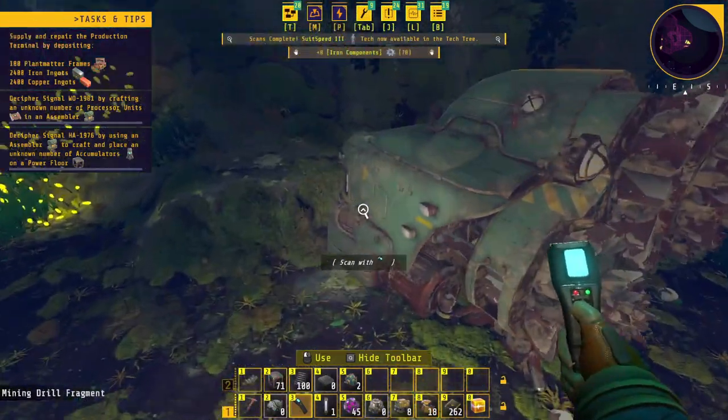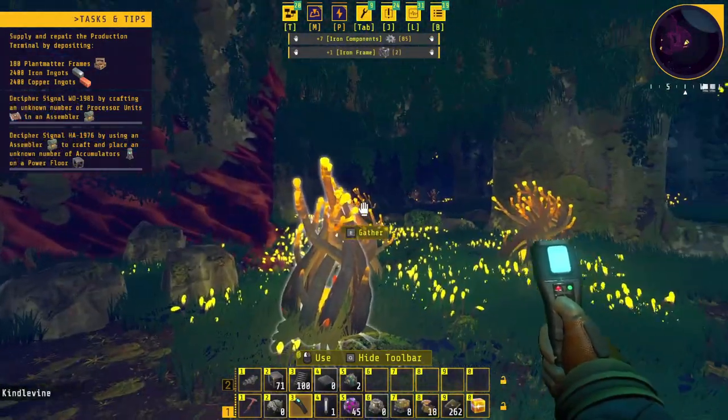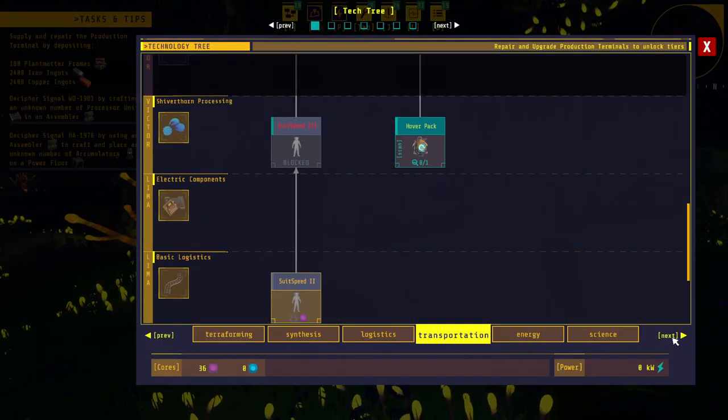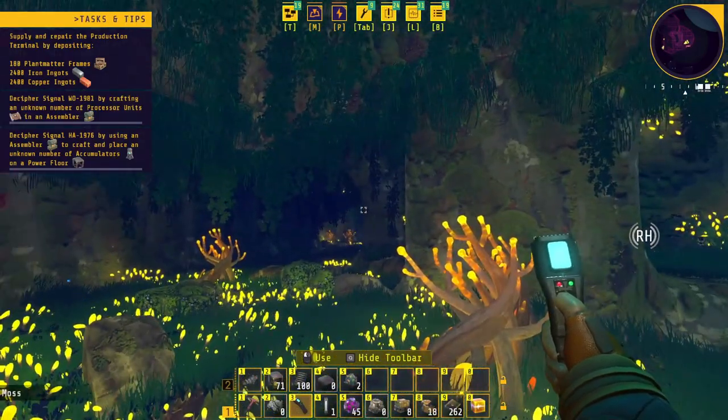Suit speed three, more drill stuff. Anyway I'm going to look around and see if I can find these accumulators. I have a feeling they should be here because the research tree tells me the energy accumulator should be in Victor, so it should be in this area.